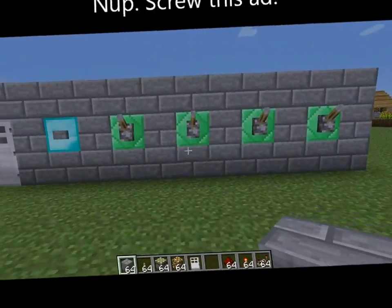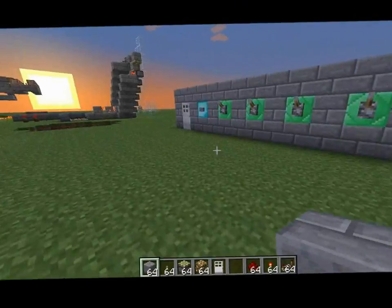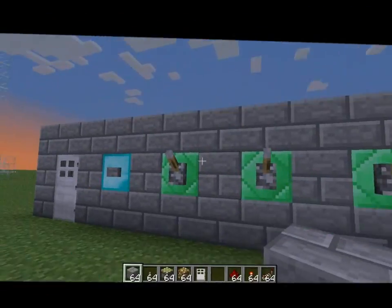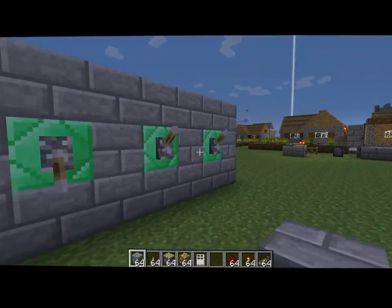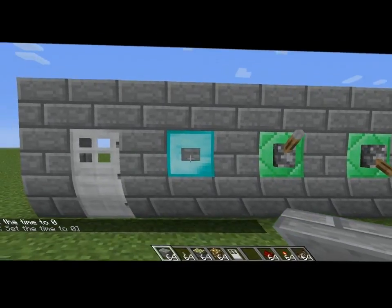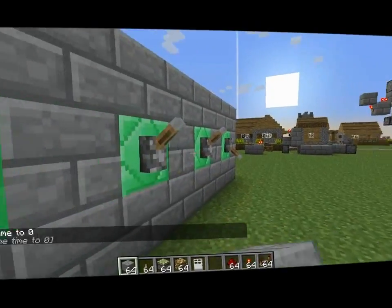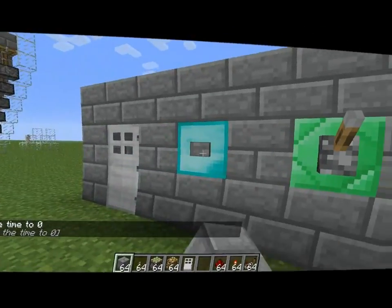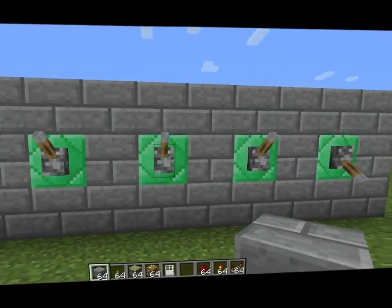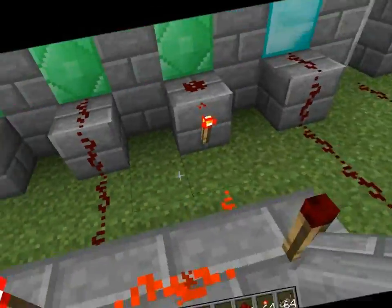Well fear no more — I bring you the thirty-second combo lock. First we shall have a demonstration right here. The password is the second and fourth lever, and then the check button. As you can see, the door opens. No other combination is possible — if I click just one it won't open.